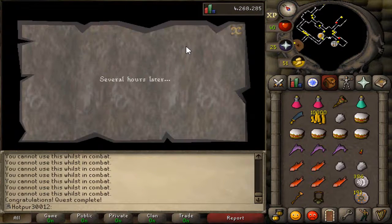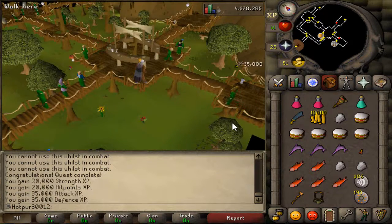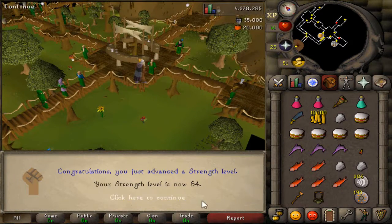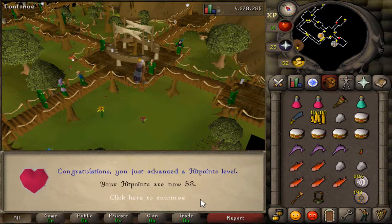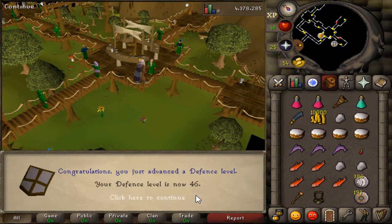Let's see this big XP drop. Several seconds later — 54 strength, 53 HP, 49 attack, 46 defense as well.